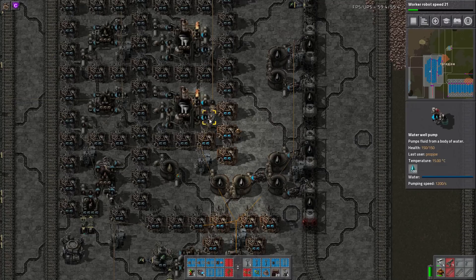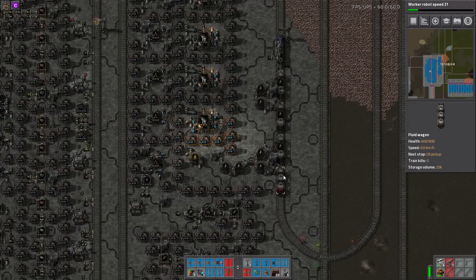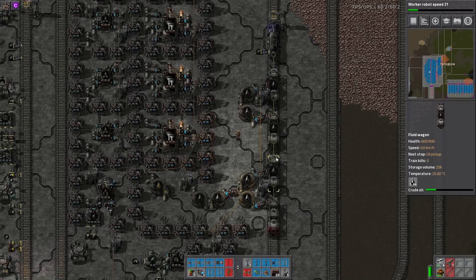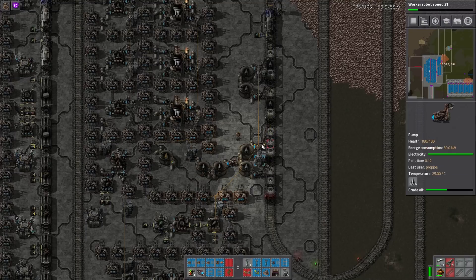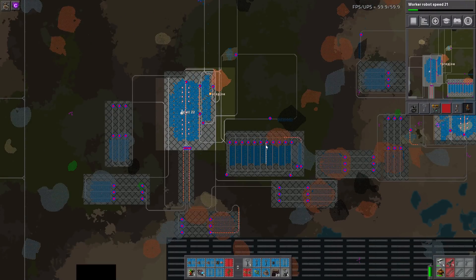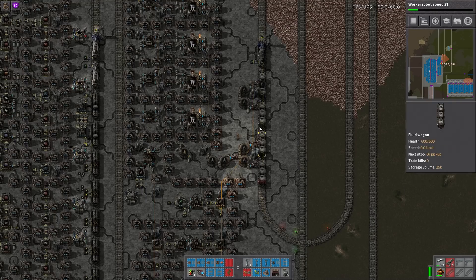Using water well pumps is really smart because it saves on trains — you don't have to bring water in remotely, and I'm not sure you could actually supply enough water by train given how fast this runs. Oil is coming in on a 1-4 train on nuclear fuel. My one criticism: one locomotive for four fluid wagons is probably a bit slow since fluid wagons are about three times the mass of cargo wagons. But it may not be going very far, so it's probably not a problem.